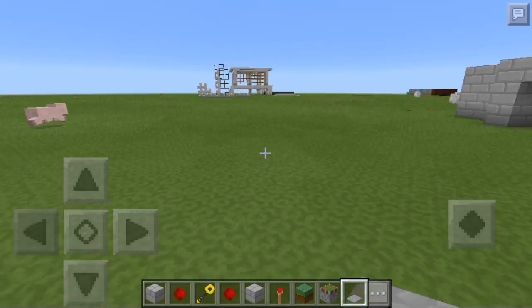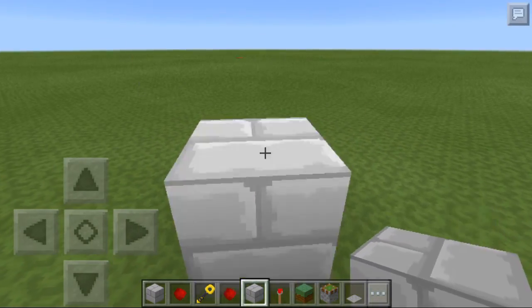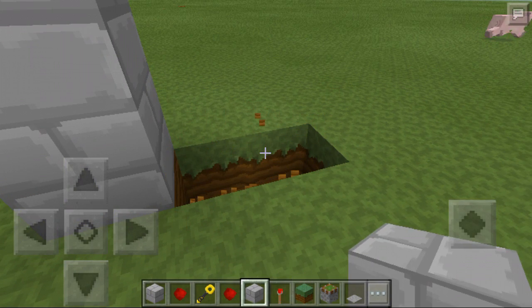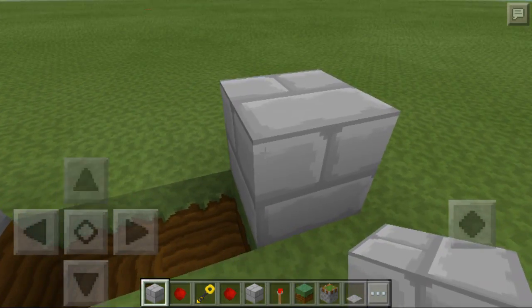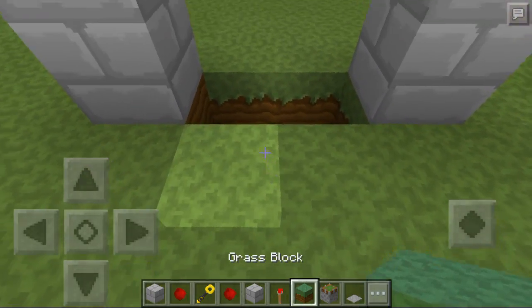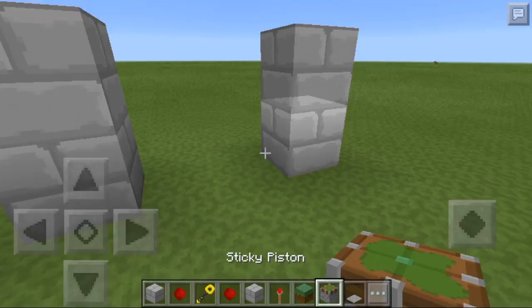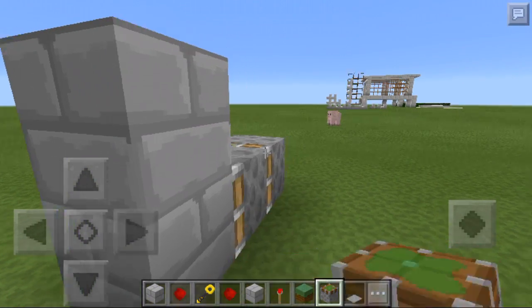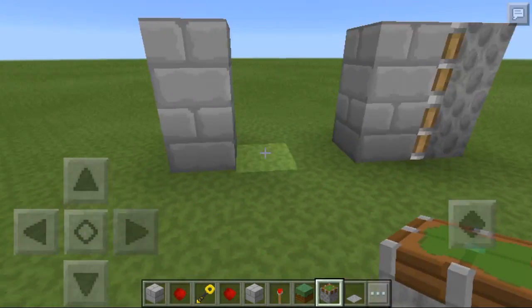First thing you're gonna do is put two blocks high and two blocks away — like that, two blocks away. So two blocks high, and you're just gonna cover this up in here. Then you're gonna put a sticky piston facing like this, and cover that — like this, like that.